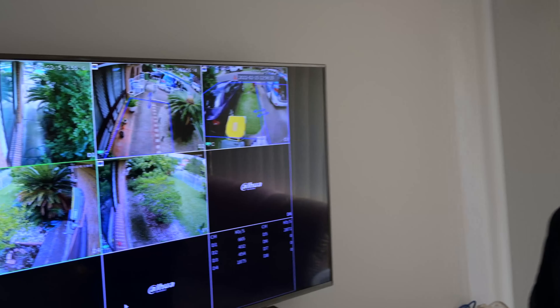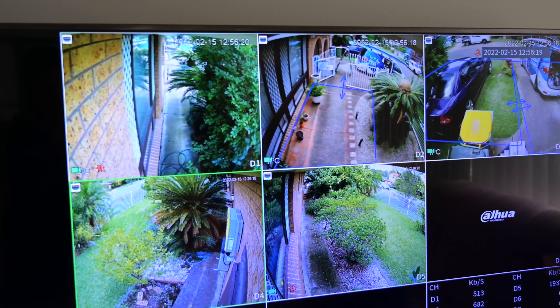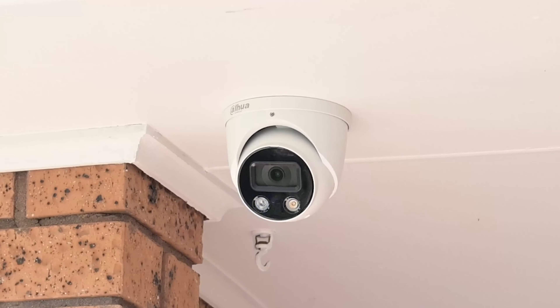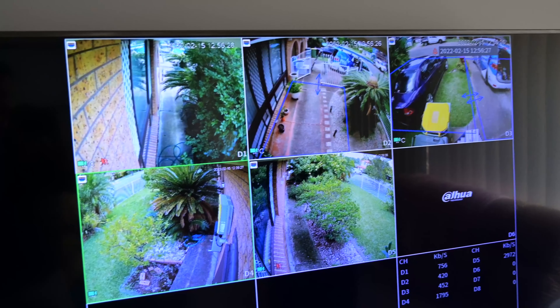At this property we've installed five cameras — three starlight cameras and two active deterrents. These active deterrents flash red and blue lights when zones get triggered. We'll give you an example of that now; we'll get Jayden to walk out.